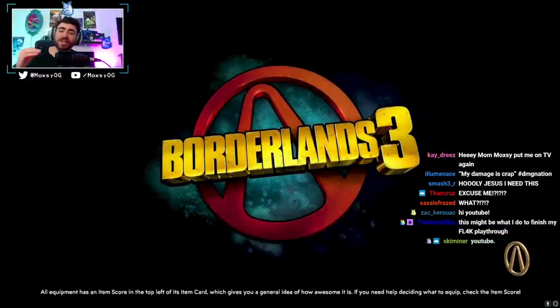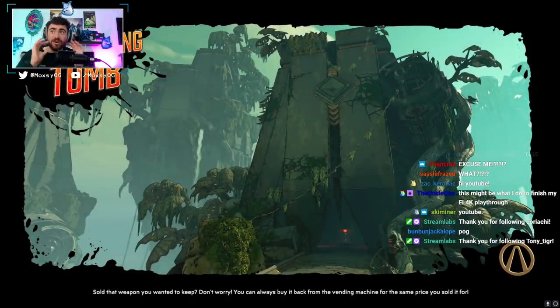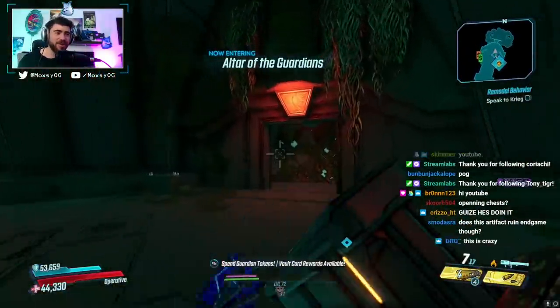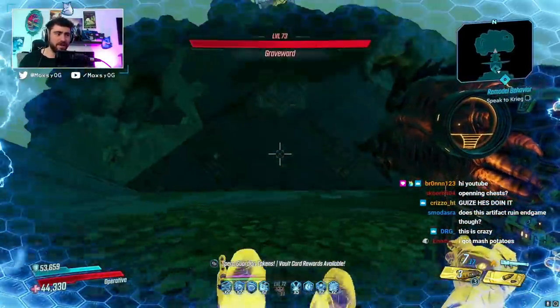Now to show you guys the contrast, we're gonna kill Grave Ward without the artifact on and show you guys what it looks like without it. It's a night and day difference, literally night and day difference between these two things. Then we'll go to Slaughter Shaft, and I think we'll end the video with the Maliwan Takedown. I took it off — let's get this kill. Now I'm wearing a Toboggan.